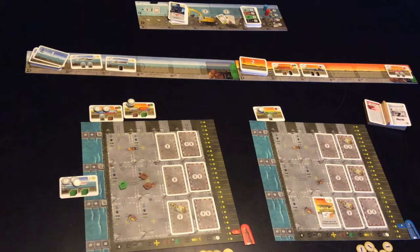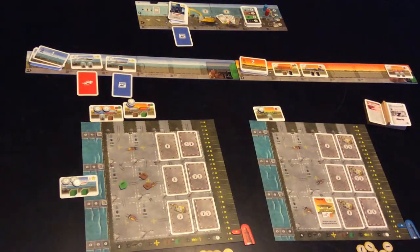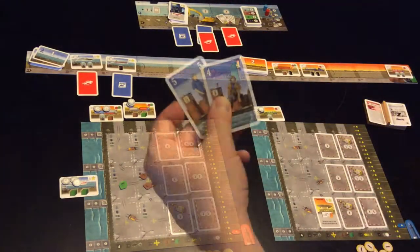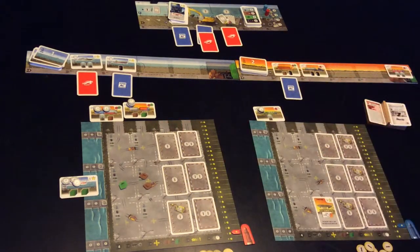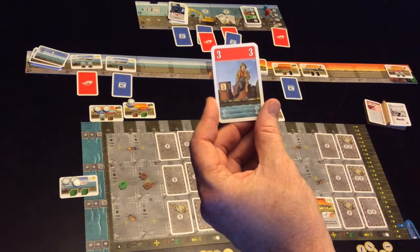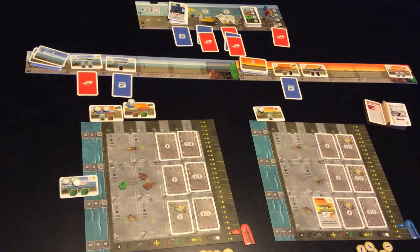Moving on to the next round — notice that blue is player number one now. He's going to place that underneath the police station. What the police station does is it stops the red stuff from happening because you have a police station on your dock. Red player is really worried about getting enough people to send up to his ships, so he'll go for that one. Blue is going to go for that one. Red is going to go for that one — he likes upping the size of his hand. Blue is going for that one. Blue is going for that one; red is going to go for the building as well. Blue is going for that. Red is going for that one. Blue thinks it's probably worthwhile upping the size of his hand as well, and red has one left and he's just going to throw that on there.